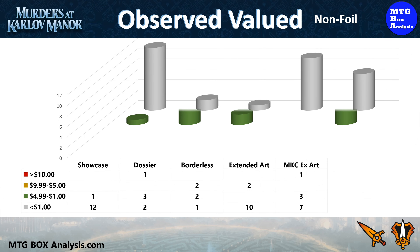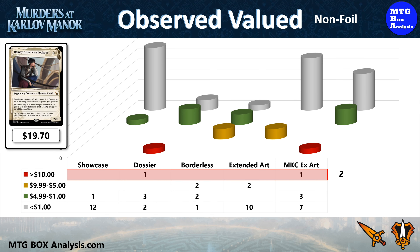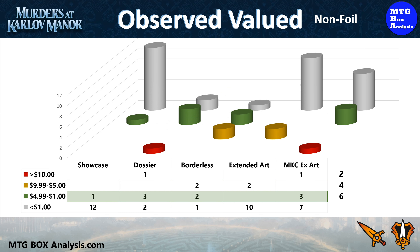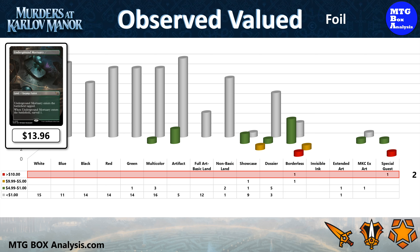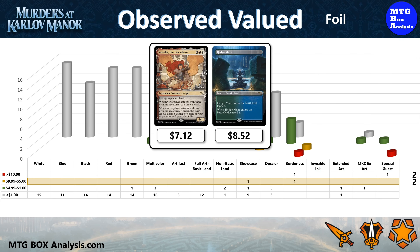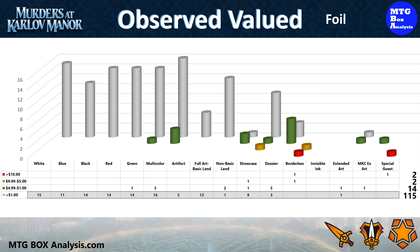Now let's recap the actual observed value in today's box, starting with non-foils. We ended up seeing two non-foil cards valued over $10: Delaney Streetwise Lookout in the Dossier Showcase Frame at $19.70, and Trouble in Pairs at $19.66. We also picked up four cards in the $5 to $10 range and six cards valued between $1 and $5. The remaining 32 non-foils are currently valued under $1. In the foil space, we picked up an additional two cards valued over $10: the Borderless Underground Mortuary at $13.96 and the Borderless Gamble from the Special Guest subset at $18.33. We also saw two more main set cards valued over $5 and 14 cards valued between $1 and $5, with the remaining 115 foils under $1.